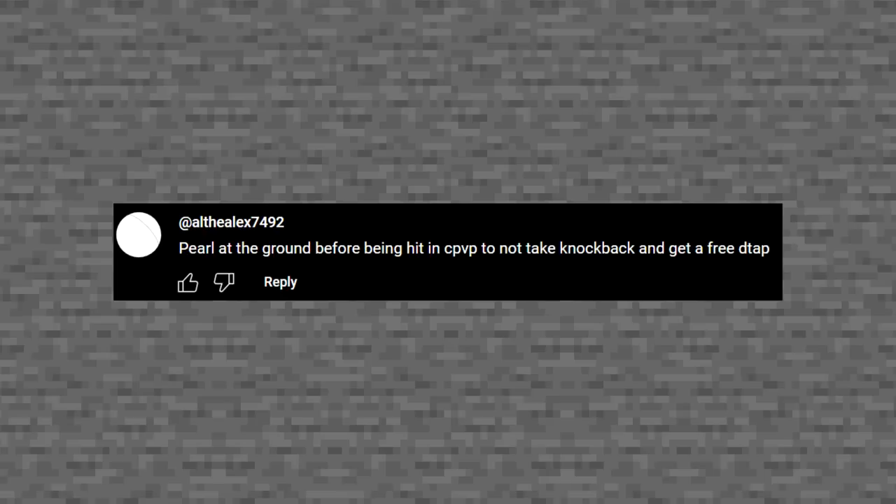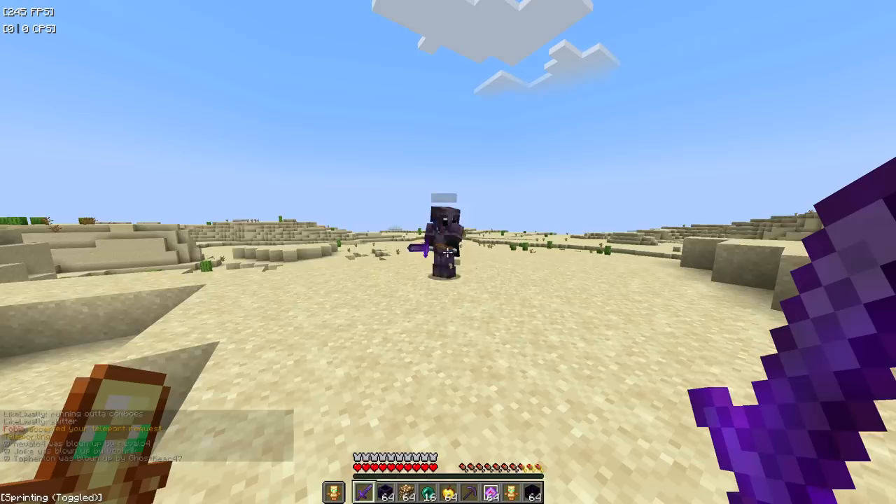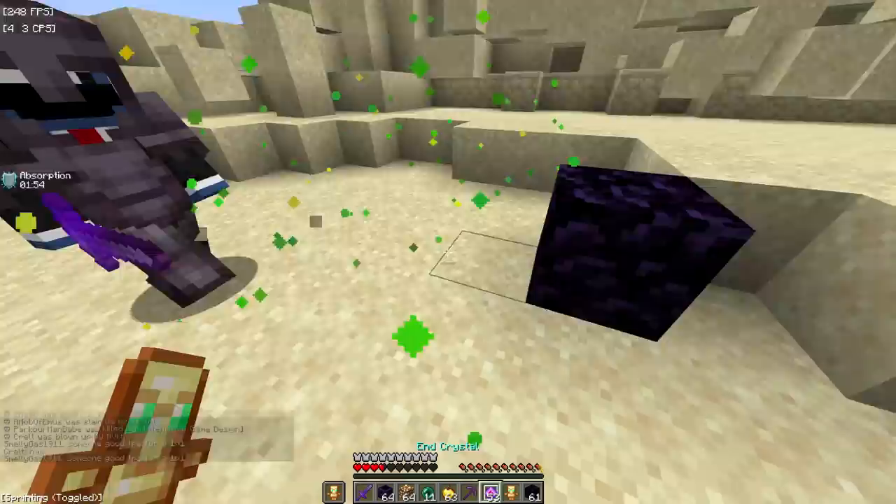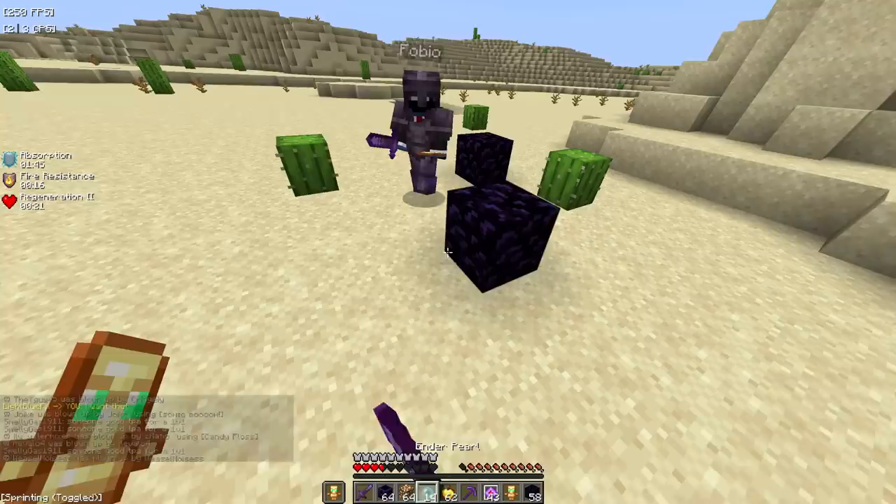Next tip: roll at the ground before being hit in crystal PVP to avoid taking knockback and get a free D-tap. This is called pearl flashing. You literally can't get hit for like a second — it's super OP.